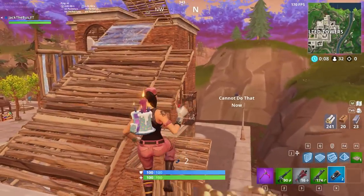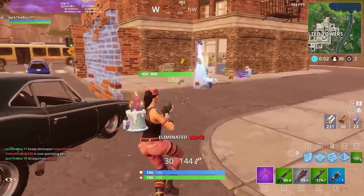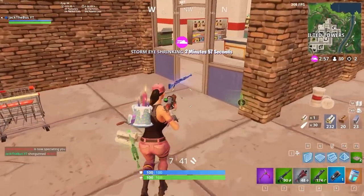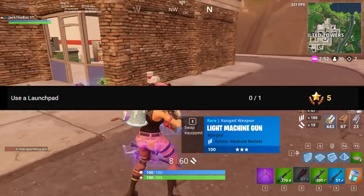Before we dive into these challenges, Epic split up the challenges this season with three each week being free for those without the battle pass, and four only available to those who have one. The first reads: deal 500 damage to opponents in a single match. This one is pretty straightforward — you'll just have to play a bit more aggressive than usual if your play style is more typically passive.